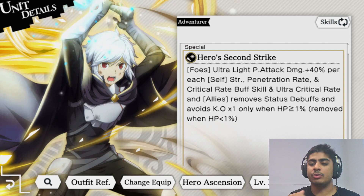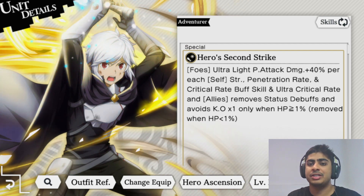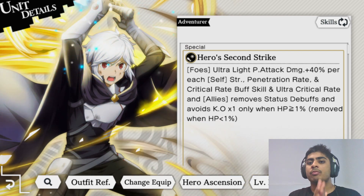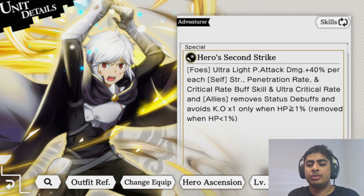There are seven elements: light, dark, fire, earth, wind, water, and thunder. And then physical or magic attack - this tells you what type of unit it is. Now comes the tricky part: ultra light physical attack damage plus 40 percent per each self STR penetration rate and critical rate buff skill.